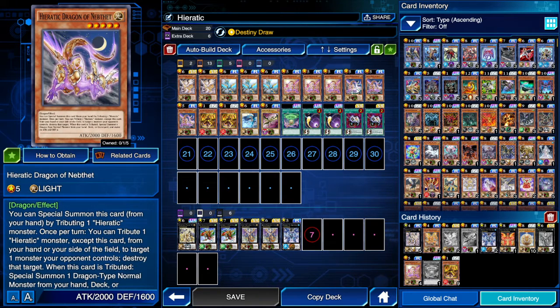The next card is Heretic Dragon of Nebetheth. Nebetheth is a great card because it deals with certain types of monsters by tributing a Heretic, and then you destroy that monster.